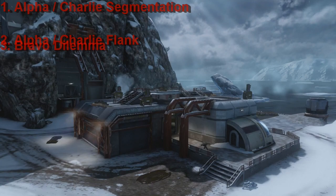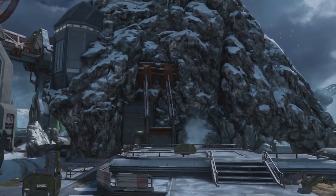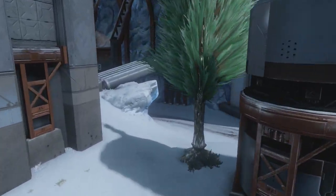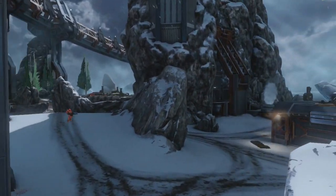As you can see, we're looking at Alpha on Longbow, and there's this large cliff face just behind it. This essentially cuts lines of sight between Alpha and Charlie across the map. The only way to really get a sight line on Charlie or Alpha is actually to move closer to Bravo, as you can see here.